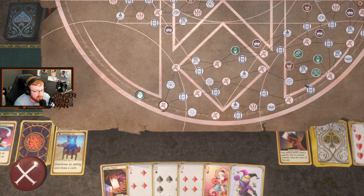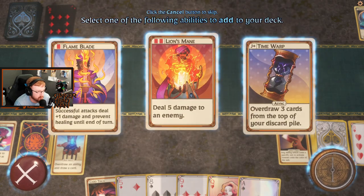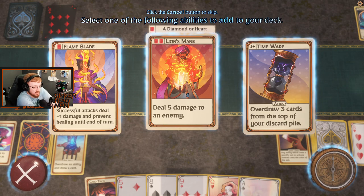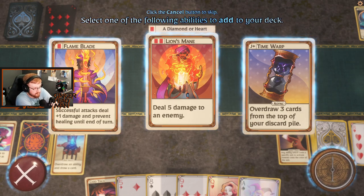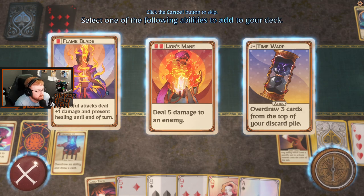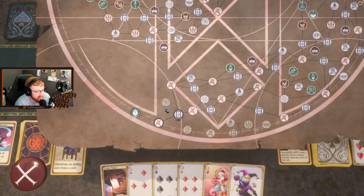These change every time, which is really cool too — we're never going to be taking the same path. So let's get a new ability. Time Warp, Flame, Lion's Mane is just good. Successful attacks deal one damage and prevent healing until the end of turn.